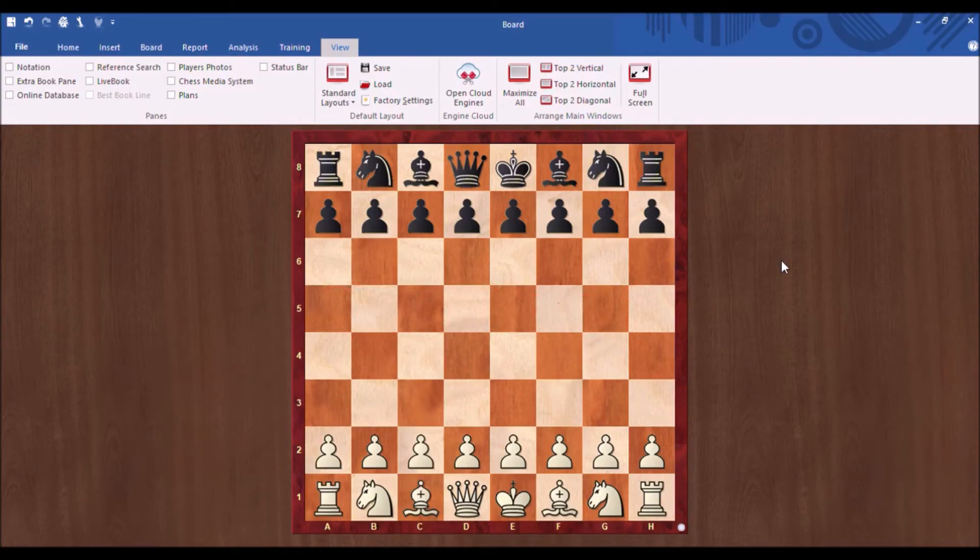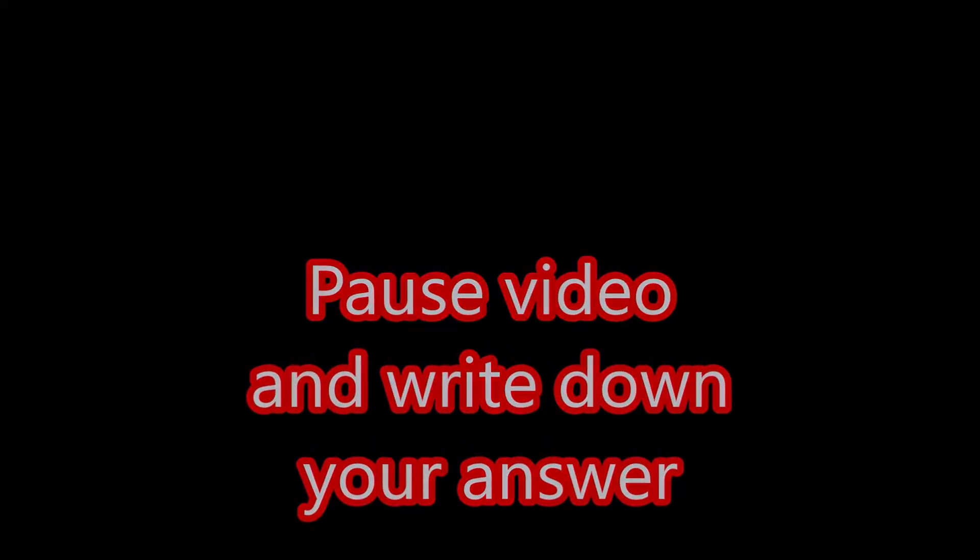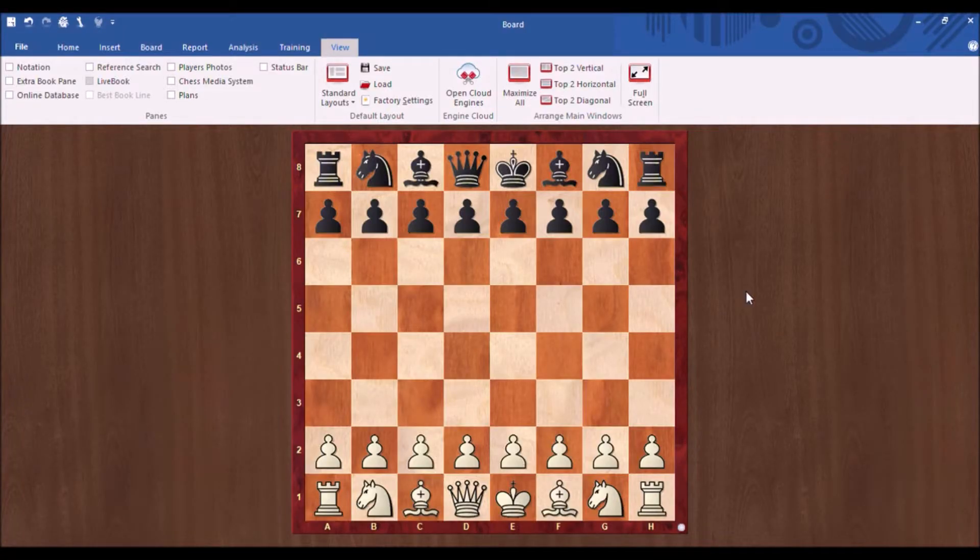Question number one: which pawn in Black's position is the weakest at the start of the game? Hopefully, if you were paying attention to last week, we said the weakest pawn at the start of the game is the f7 pawn. If you're playing White, it would be the f2 pawn. The reason is it's the only square not defended by a piece — the only piece defending this square is the King, and the King is not a very good defender. Give yourselves 10 points if you gave that as the correct answer.